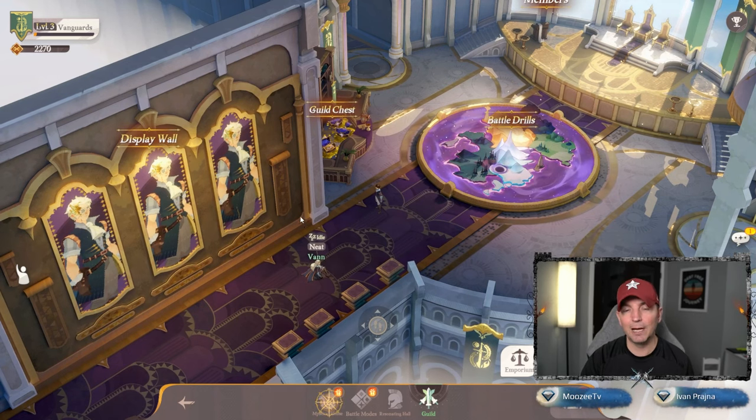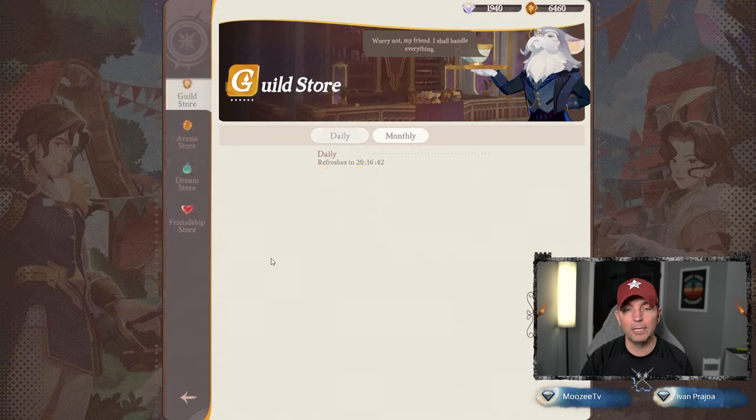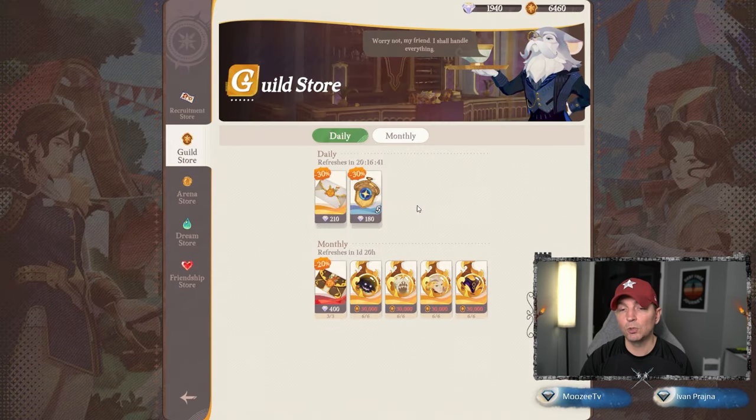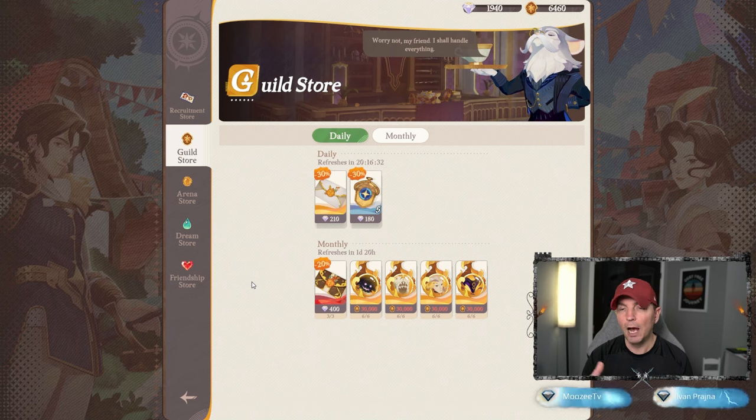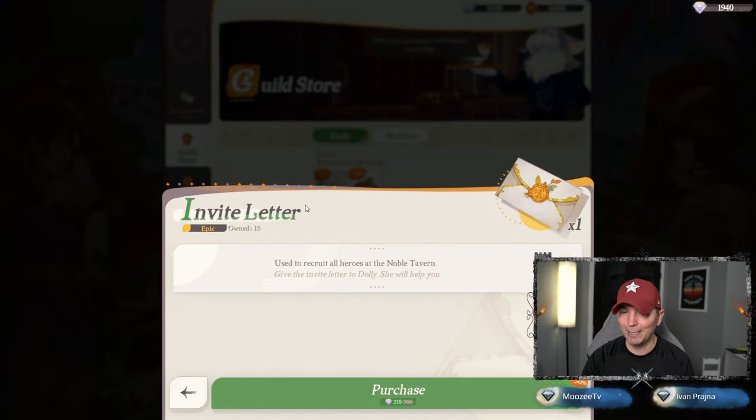With the battle drills you get a lot of your guild coin. In the emporium the guild store is huge — it has your celestial and hypo heroes. In addition, as you get a little further, once we unlock the Stargazer — which we're really focusing on — it houses the item you can use for summons in the Stargazer. I think they're star crystals, or something similar.